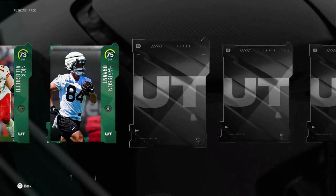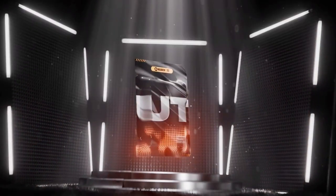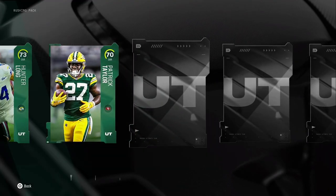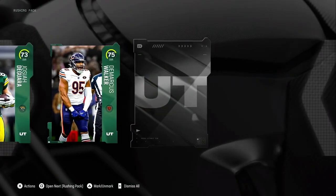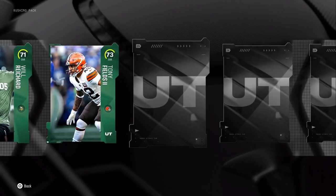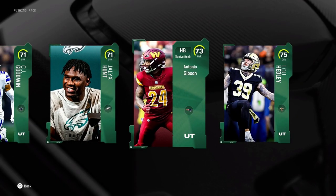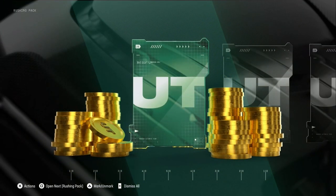Hopefully we get one of the good guys — maybe a Xavier Worthy, Brian Thomas, or any of those fast receivers or safeties. Platinum — I'll take a platinum. Platinums are always good to take out of these packs because they go for coins. That's a Vikings kicker — my Vikings have just been unlucky. I don't know what's happening in Minnesota, something is wrong with injuries and all that.